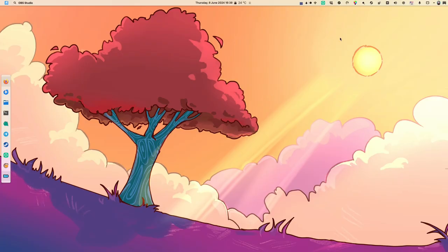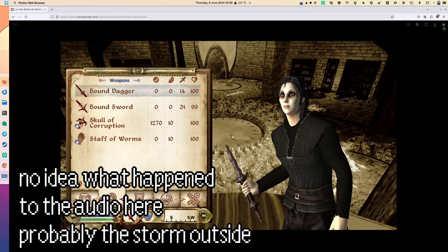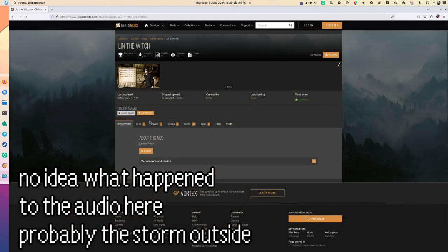Hi! Today I'm going to be doing a bit of a different video. I usually like these long once-a-year videos, though I haven't lately due to health reasons. Anyway, I'm going to be doing another one of the unscripted videos like the one I did for the Mac version of Tiberian Dawn. So this video is going to be about Lynn the Witch, which is this Oblivion save that's kind of become a meme on the Oblivion modding Discord server I'm on.